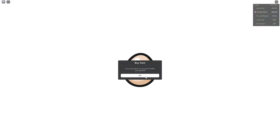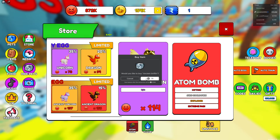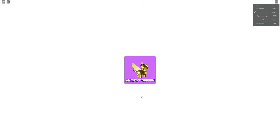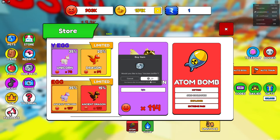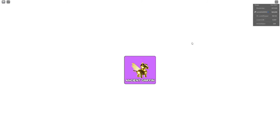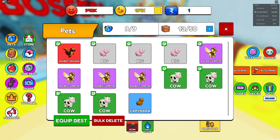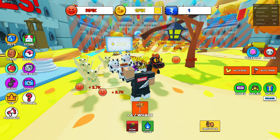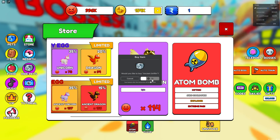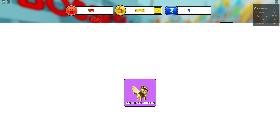Let's buy these pets — only 80 Robux each, that's a major W. I'll literally just spam buying them since I can't buy 10 at once. With all these equipped, my multiplier should be insane. Look at that — my pain is going up a lot faster just from 80 Robux pets.